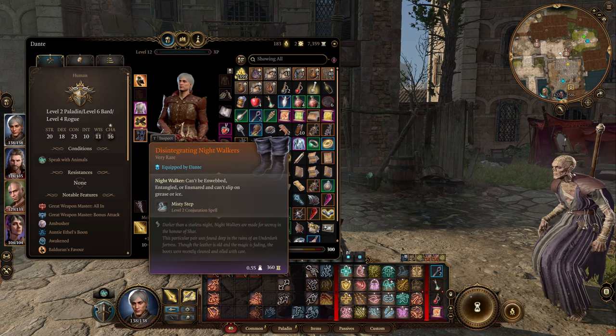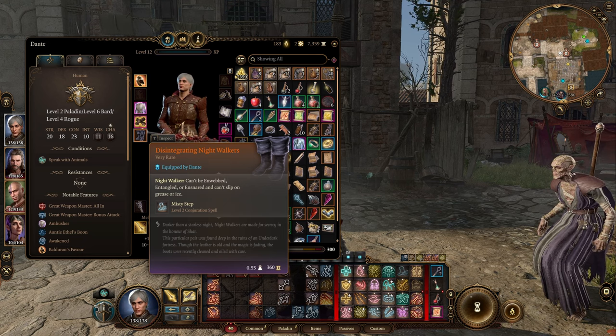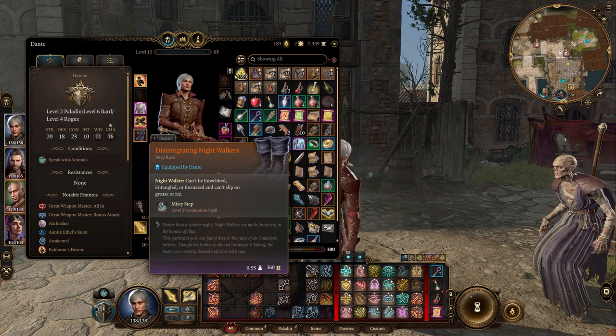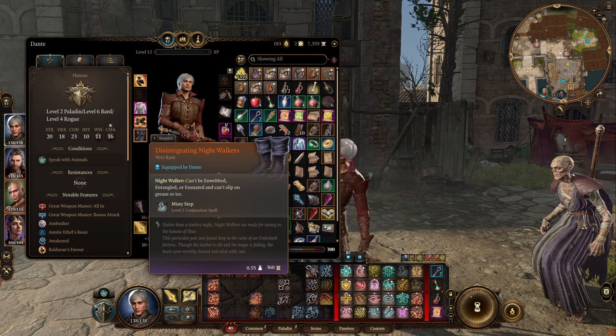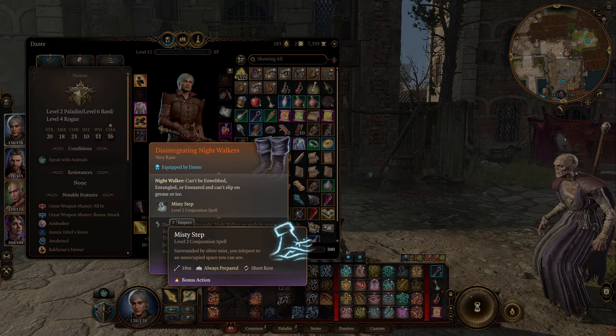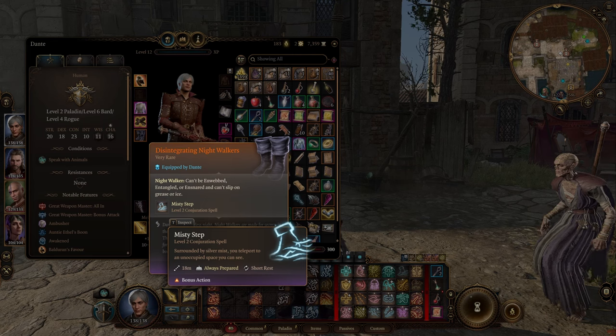Next are the Disintegrating Night Walkers, which you get in Act 2 in the Underdark by completing the quest to save the person trapped in a cave-in. They resemble Dante's boots — lightweight black boots. Importantly, you cannot be webbed, entangled, or ensnared, and you cannot slip on grease or ice, giving total manoeuvrability. The big ticket item is the once-per-short-rest Misty Step — a full unrestricted teleport as a bonus action. Having even one use is better than none, especially combined with our other teleport and manoeuvrability options.